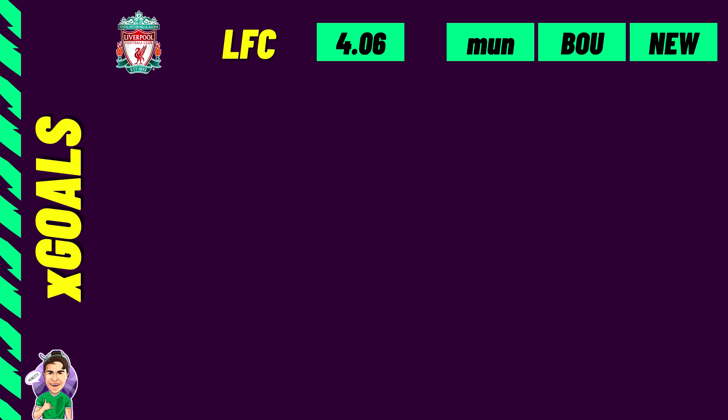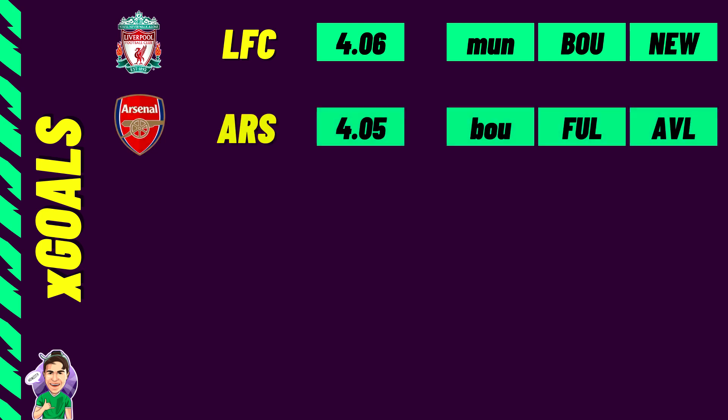The second team is also a slight surprise — not Man City but Arsenal, with an XG of 4.05. Fixtures against Bournemouth away, Fulham at home, and Villa at home look very appealing. If you don't have an Arsenal triple-up already, I would heavily consider going for one.